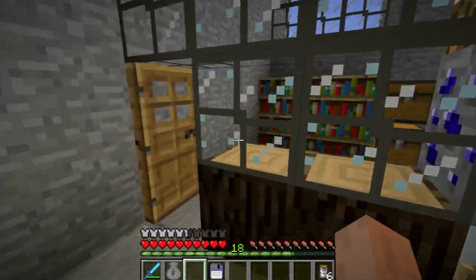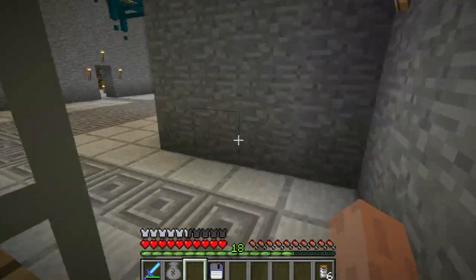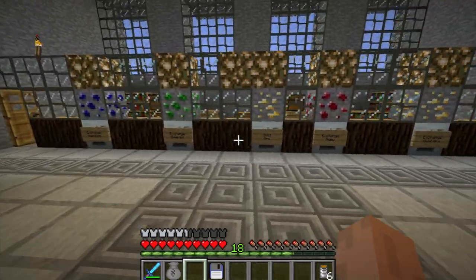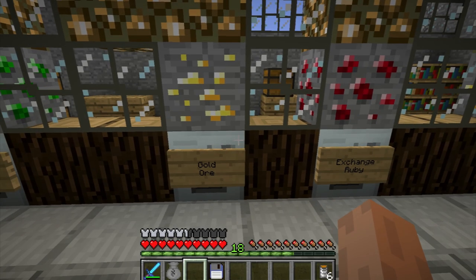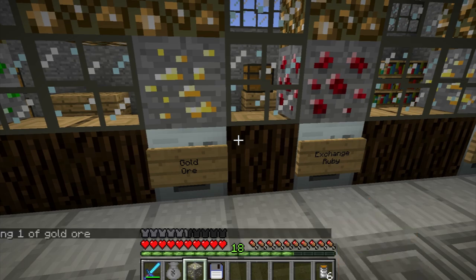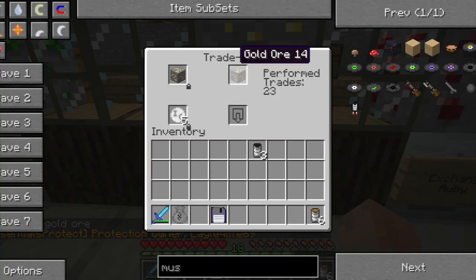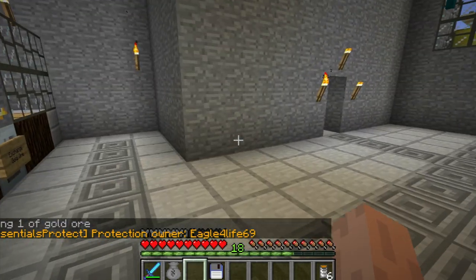It's all automatic — money is automatically put in. You can't see anything from this side; it's all hidden underneath. Let's do a quick buy. Let me give myself one gold ore. As you see, boom — there's the five coins.